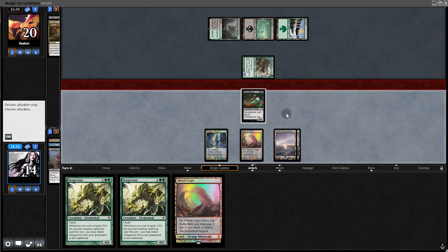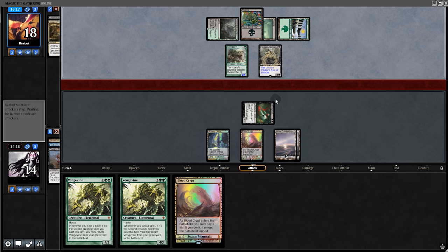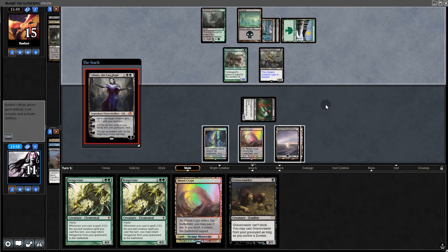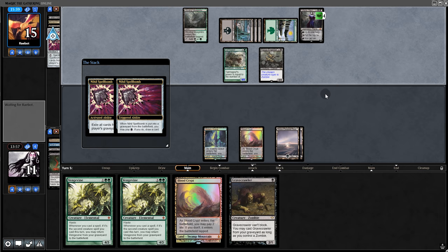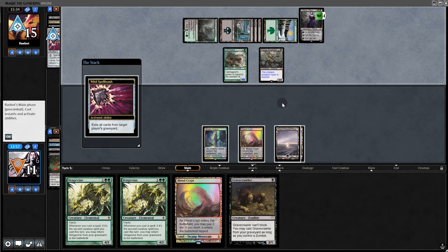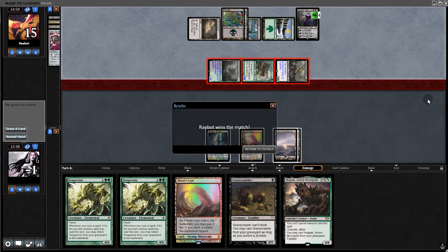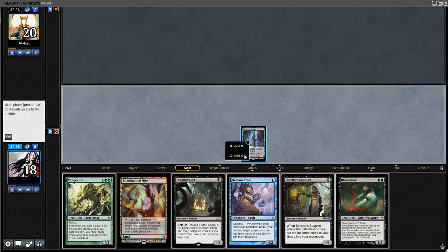We swing for two — back to our opponent. They play Assassin's Trophy — fine. We're playing for two attackers at least. They won't name zombies. Then they play Liliana, so Bloodghast goes to the graveyard. On top of that a Spellbomb — we've been hit hard enough. On to the next match.